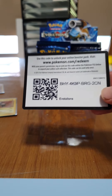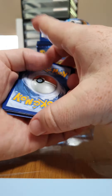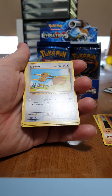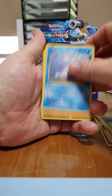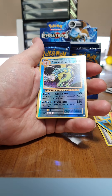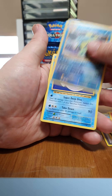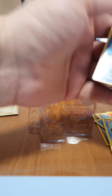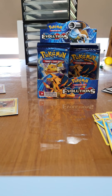There's the code. Alrighty — PlusPower, Switch, Nidoran, Ponyta, a Dewgong, a Staryu, a Seal, a Charmander, a Reverse Holo Gyarados — oh that's nice looking — and just a regular Dewgong. Dang it.